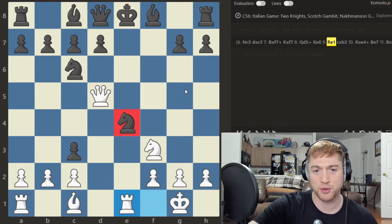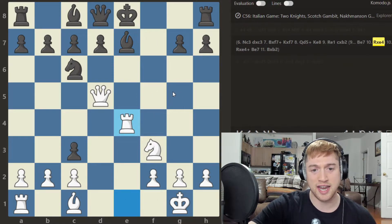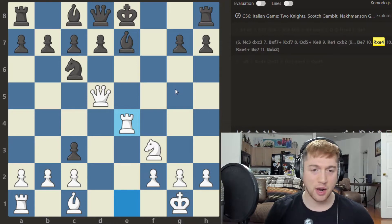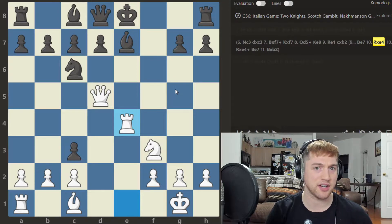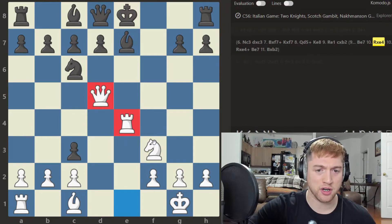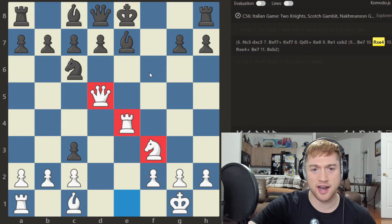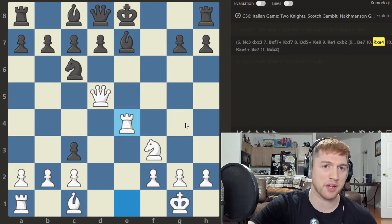Instead, most players are going to accept that the knight is a dead piece and play Bishop to e7, Rook takes e4. Now Black is up four points of material — a winning advantage most of the time — but Black can't castle, White's pieces are super centralized and ready to attack, and Black can totally mess up.